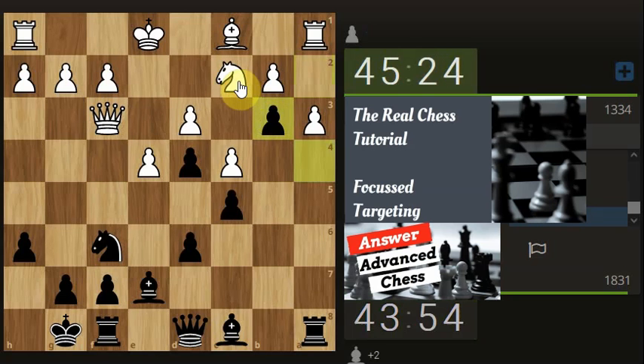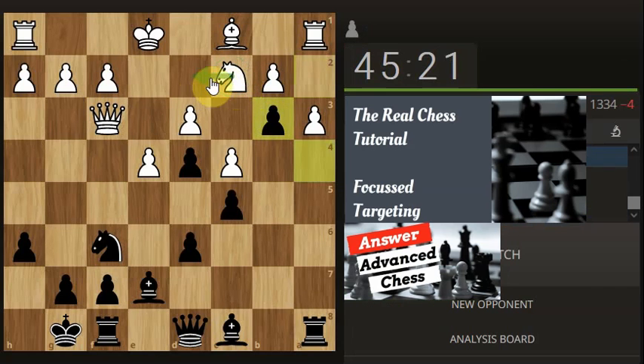So now the pawn is on the knight. The knight doesn't have many squares to jump to, and they've resigned. It doesn't have any squares to jump to really, because that's blocked, that's blocked, that's blocked. The only place it can go to is here, so it's going to get captured.